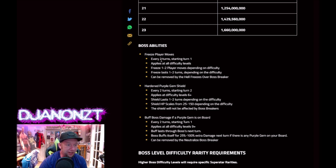Boss abilities: every two turns starting turn one, you're going to get your moves frozen. Applies at all difficulty levels — freeze one to two player moves depending on difficulty, so it won't be all three moves. Can be removed by Hell Freezes Over or Boss Breaker, so make sure you're using that.